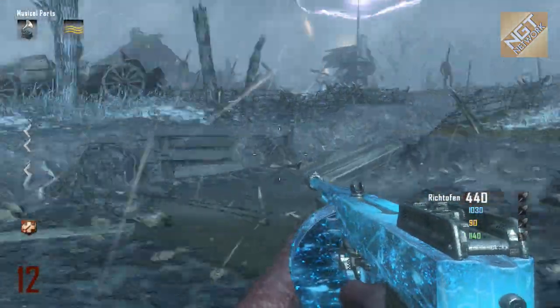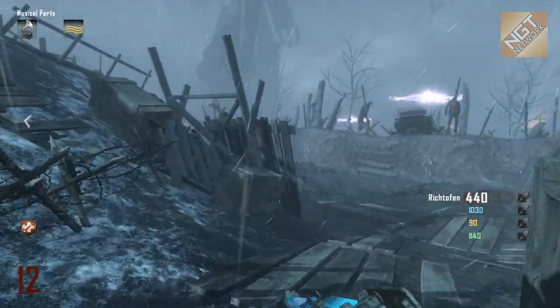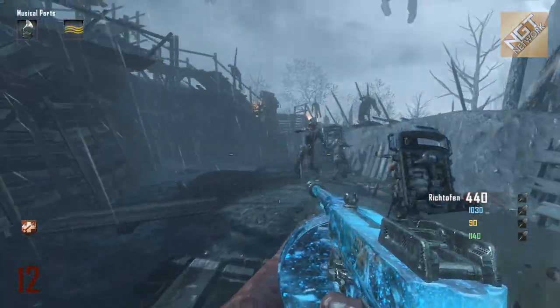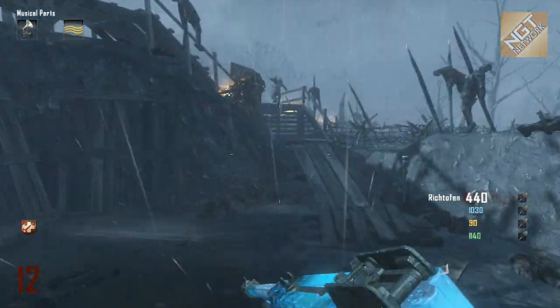Now, the gramophone is what we use to open the portals, not only to the crazy place at each of the four elemental locations, but we also use it to open that bottom area in the dig site.